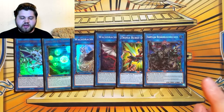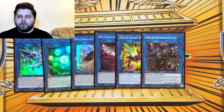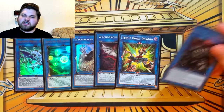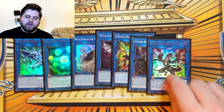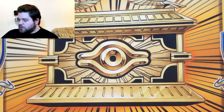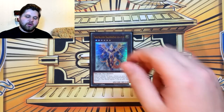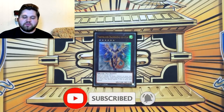Dread Dragon comes up occasionally but not nearly as often as I'd like. Saryuja Skull Dread comes up occasionally — you're almost never using it for the draw four effect, because if you could use the draw four effect it meant you had enough resources to combo normally anyway. It's usually being used for specialing Goliath out of your hand or something weird based on your hand structure. Then Darkness Metal, the Dragon of Dark Steel — this card is a key combo piece, definitely play it. For Xyz Monsters, just one: Hierarch Dragon King of Atum. I've wanted to play two of it but it didn't come up enough to justify the slot over something like Saryuja.